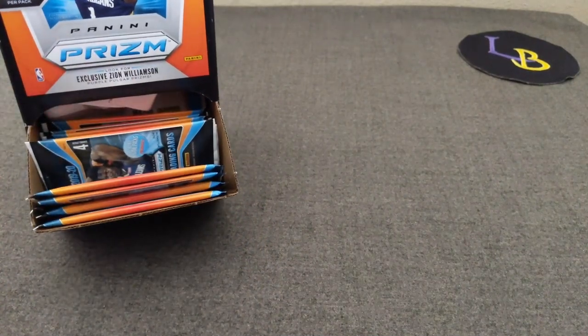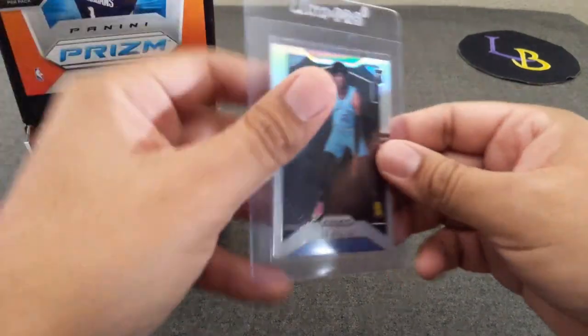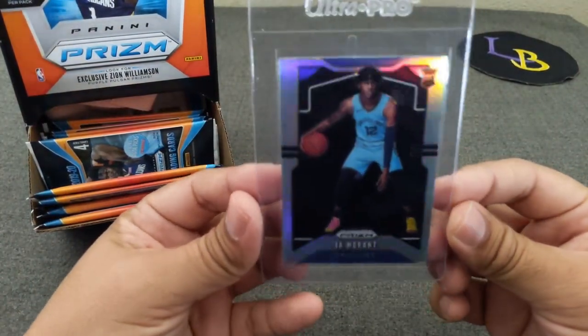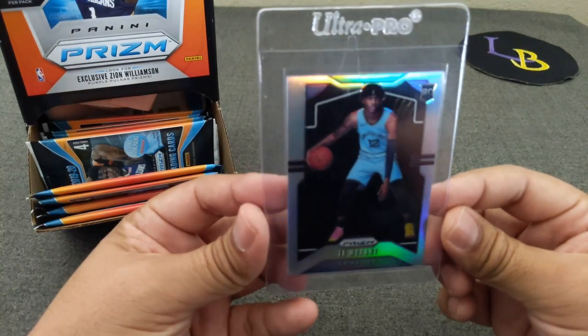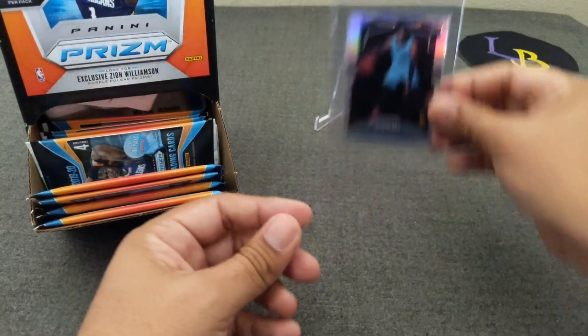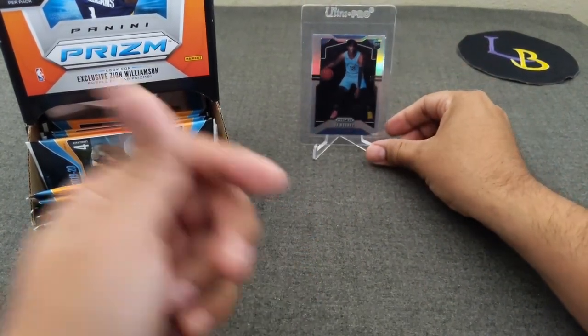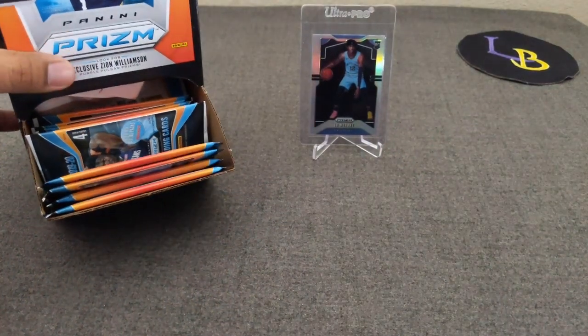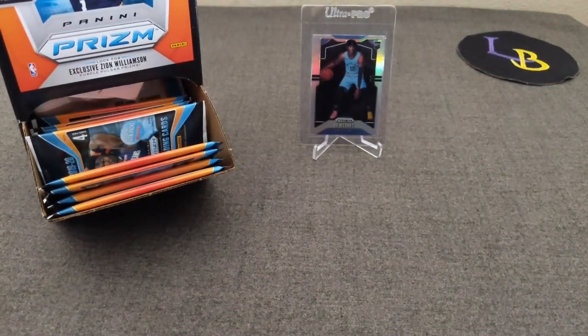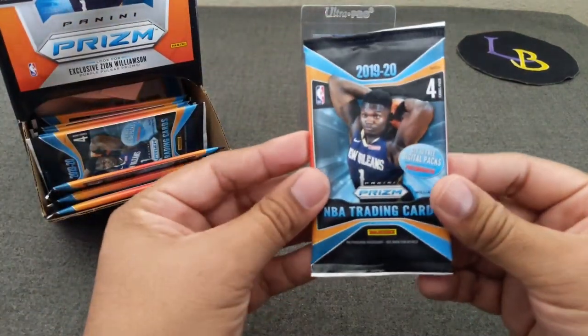So for today our breaker will be one of the bangers I hit in my last video — John Morant silver — which hopefully by the time I put this video up I already sent into PSA. I think it looks pretty good. Hopefully Ja could bring us some luck — maybe get his buddy's eye on a silver out of this. Hoping the good luck continues. Let's get my sleeves ready just in case, and without further ado, let's get ripping pack number one.